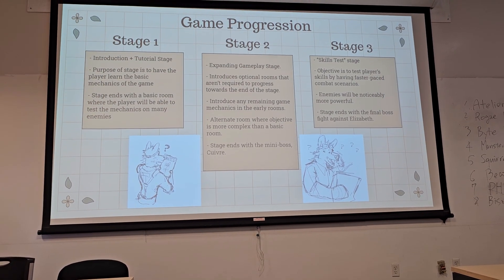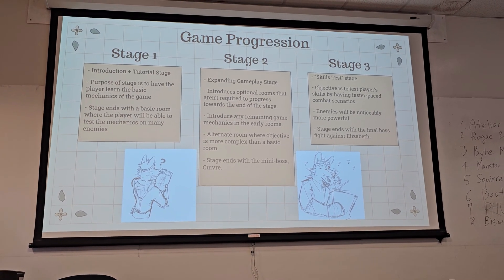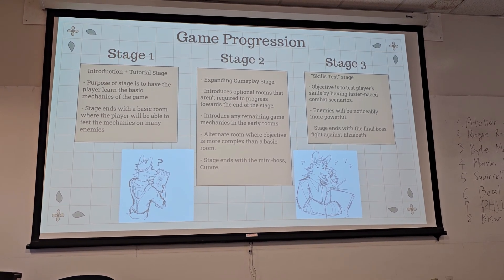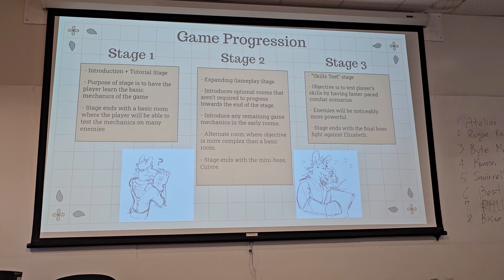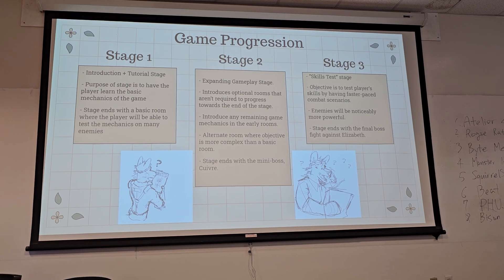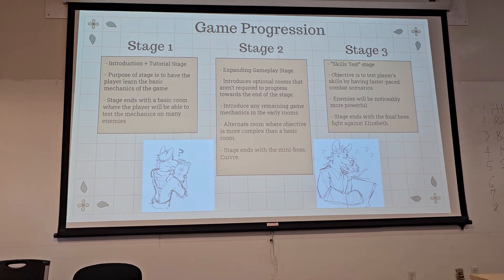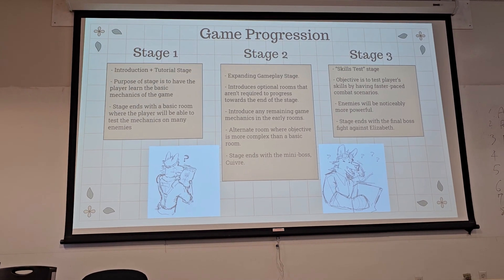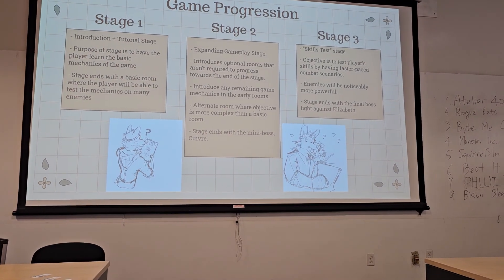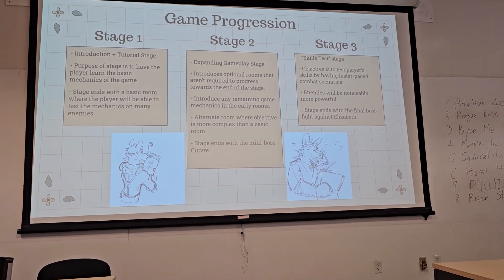As for game progression, we're going to have three stages. The first is the tutorial stage, which introduces the mechanics and lets players get familiar with the systems. The second stage is the expansion stage — it introduces optional rooms, introduces any remaining game mechanics in early rooms, includes alternate rooms with more complex objectives, and ends with the mini-boss Quivre. The last stage is the skill test stage, featuring faster-paced combat scenarios with noticeably more powerful enemies, ending with the final boss against Elizabeth.